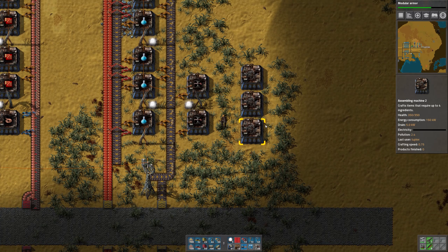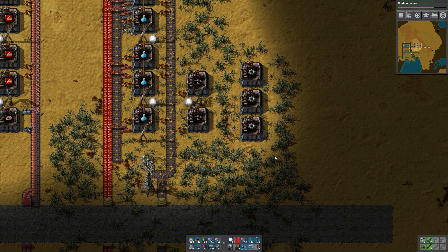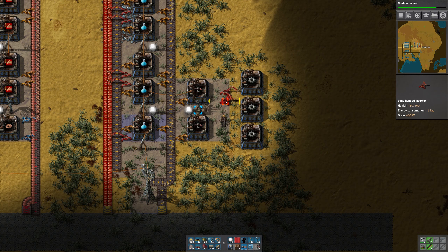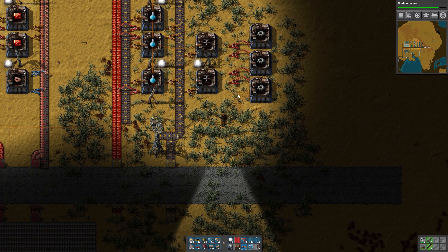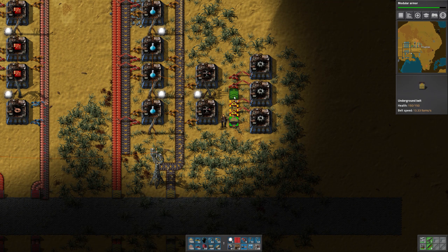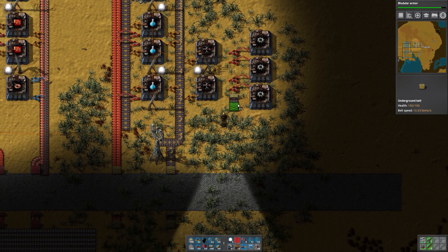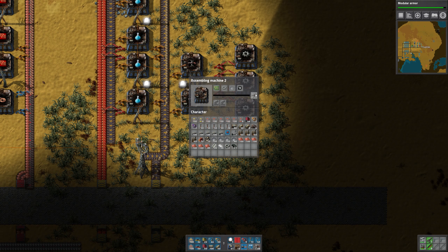Let's do something like this, and we'll set this up much like we do for the green circuits. We can put long inserters like that. These are going to need iron — we need iron plate as well, and quite a lot of it. These are going to need 10 iron plate every second.